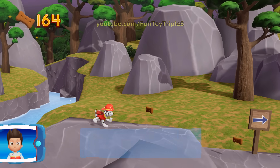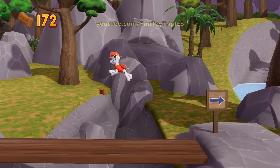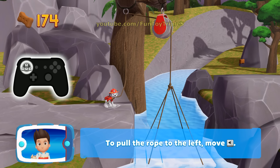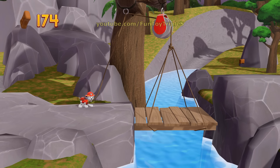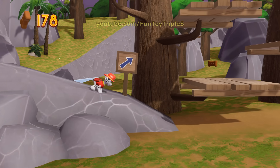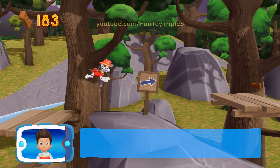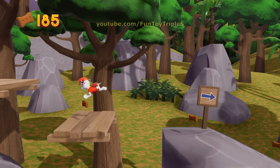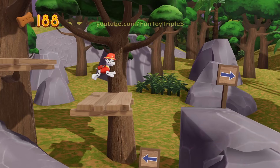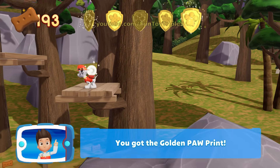Way to go! To pull the rope to the left, move the left stick. Go quickly — you have to get through the path before it closes. Keep collecting pup treats whenever you find them. Great job! We're almost there. There's a golden paw print nearby. You've got the golden paw print.